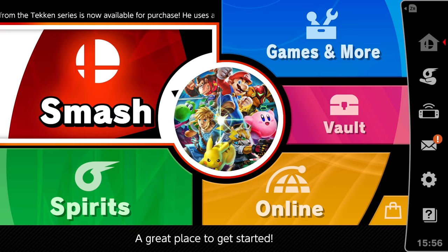This is for being a Nintendo Online member. This is Zack Scott here playing Super Smash Bros. Ultimate. We're gonna go to Classic Mode of course to showcase this new character.